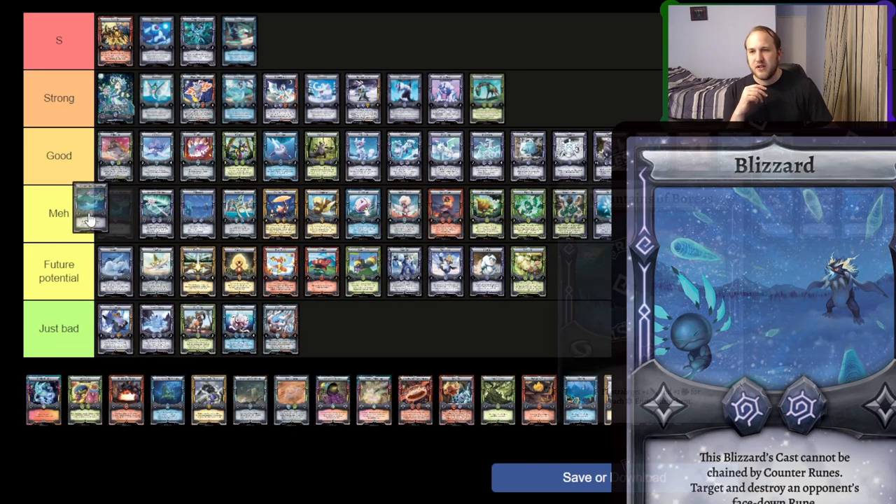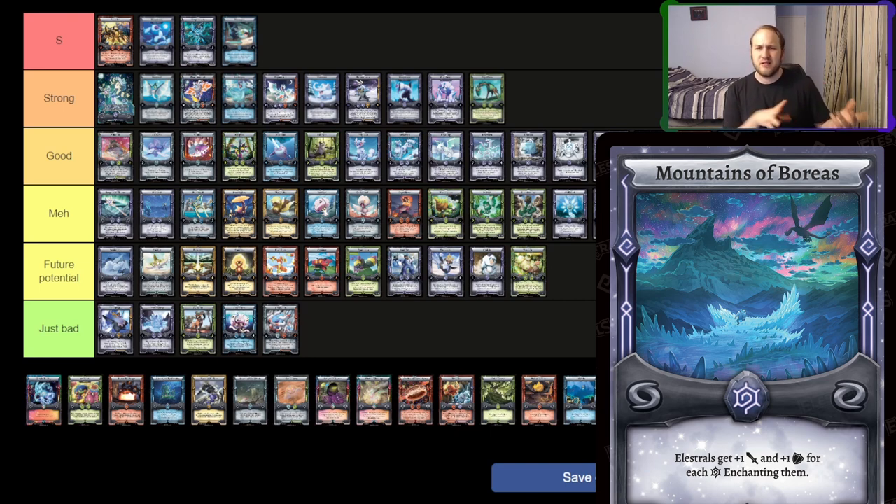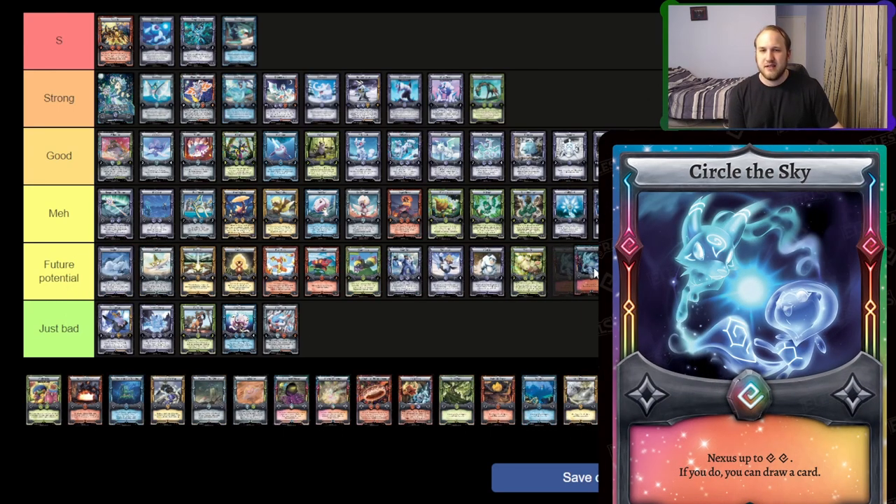Mountains of Boreas — as far as stadiums go, stadiums are kind of meh. I think Mountains of Boreas has enough support in this weird Frost Underworld recursion spam. You get Frigikub out and stuff, where it might be in the Fully Forced category — good, not great. I can see one or two being wrong, but you have things like Shiver Roar which might be relevant. I'll put it in good, which is where I put Fully Forced as well. Circle of the Sky is still sitting at future potential — when we get lots more receive effects and different divine runes, it'll be really good.